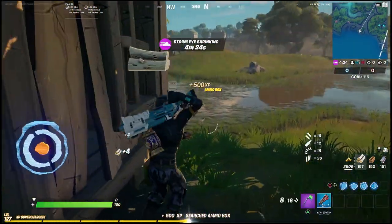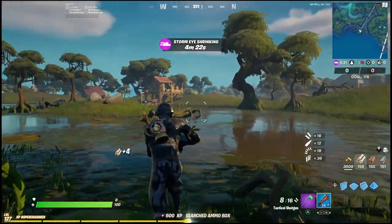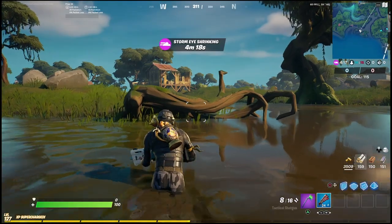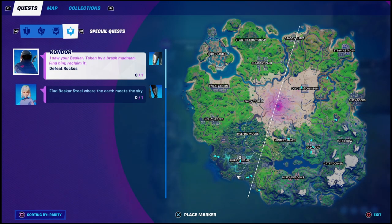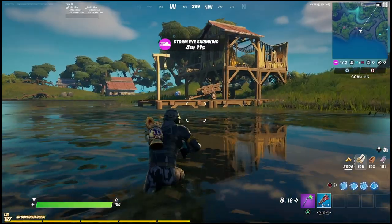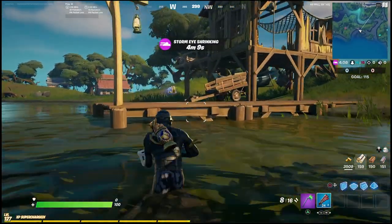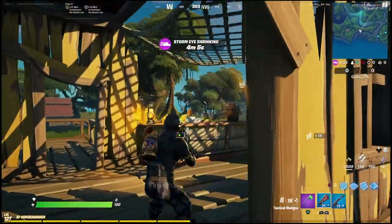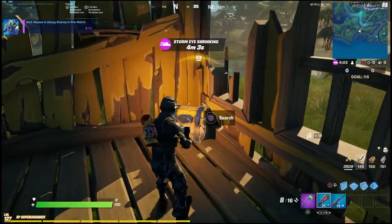So be sure to just get a weapon to make sure you can cover yourself. Now that you're back here, you should be safe for a little while. You need to just start visiting some of these little huts in the background. I'll show you guys the exact three that will actually count for the challenge, because some of them don't count. As you can see, I went into that first shack there and it did not count. But if you zoom into the map, you can see exactly where I am, and this is one of the houses that are going to count.